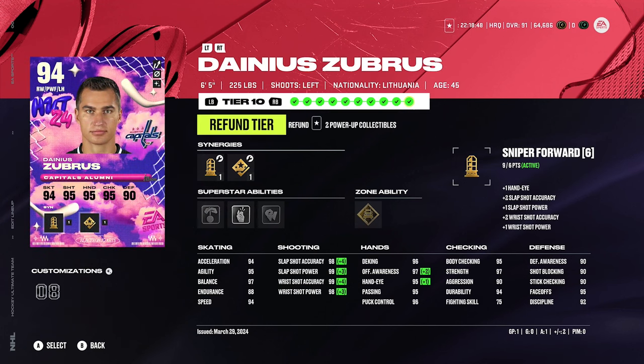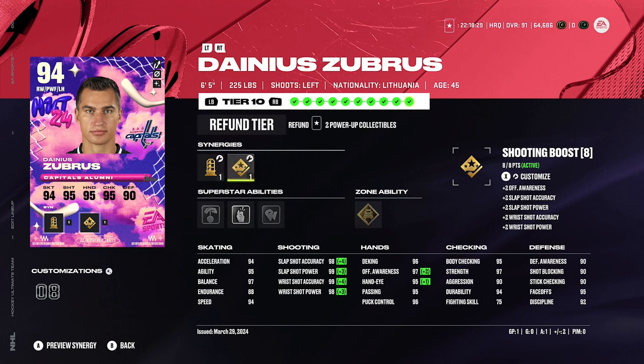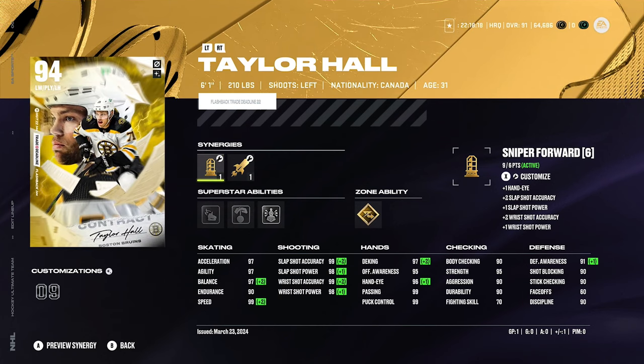We got center Zubrus, and yes he's listed as right wing but he's got 95 faceoffs and honestly no one else on this team has good faceoffs, so it kind of had to be him. He's 6'5, 225 with a center build. I got Sniper Forward and shooting boost giving him a 98, 99, 99, 98 shot. Got very lucky the Zubrus card came out. Silver Make It Snappy active as well. Then we got Taylor Hall, 94 overall, 99 speed and 97 acceleration. Gold Elite Edges and silver Unstoppable Force. This line has two cards at 99 speed and a 6'5 center at 95 speed — it should only produce good results.